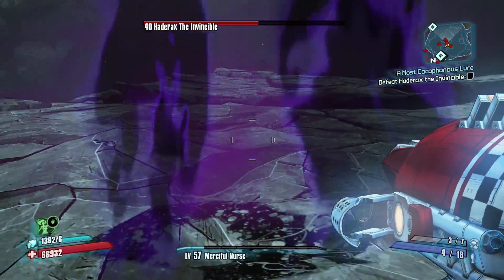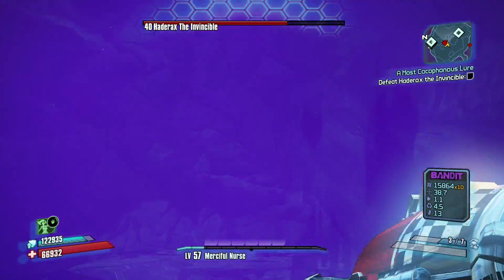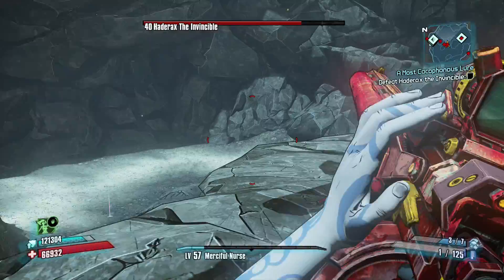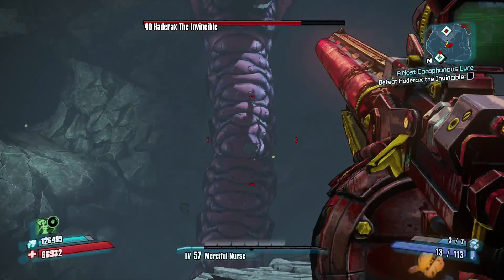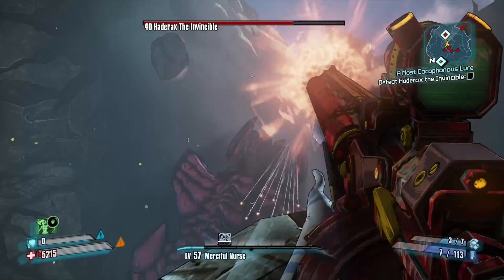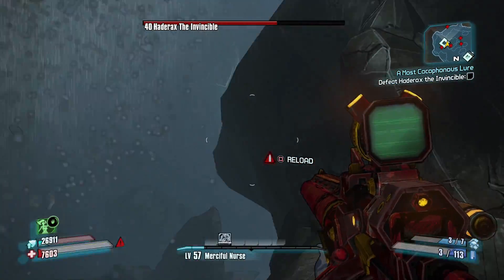My strategy as a solo player was simple. It was hard to get on that ledge and hit the crit spot while also doing damage. Now if you have a strong enough weapon and can do a lot of damage to that first crit spot in the back of his neck, you probably won't have too much trouble. But for me, I didn't have a strong enough weapon to do enough damage to kill him.